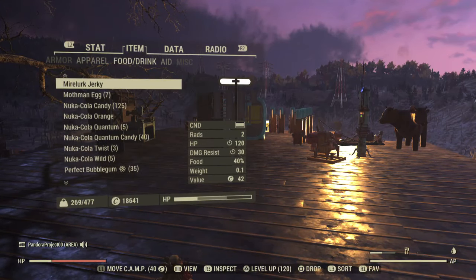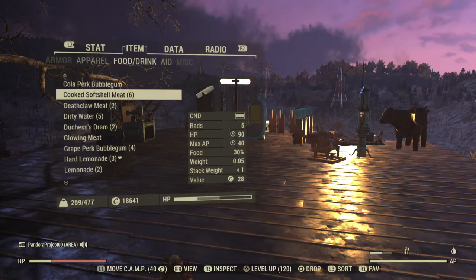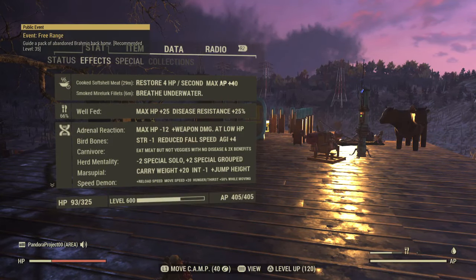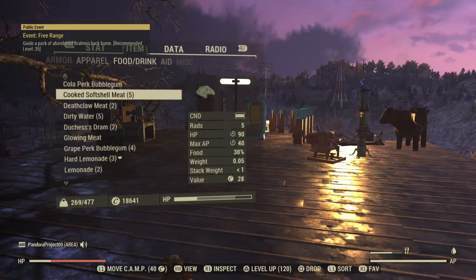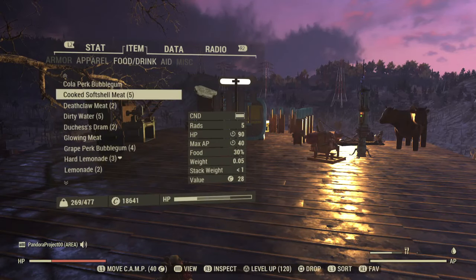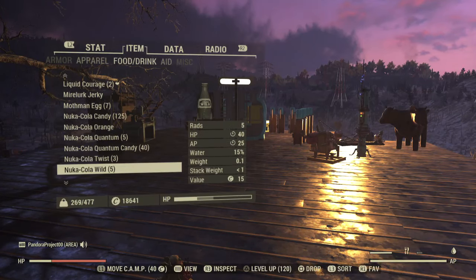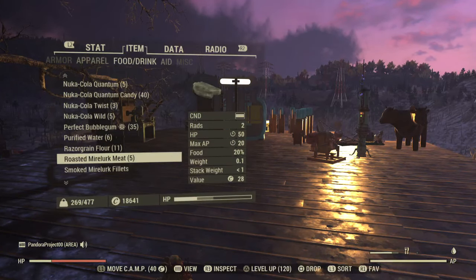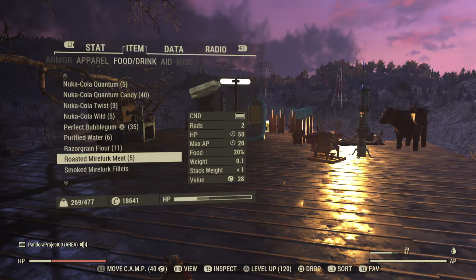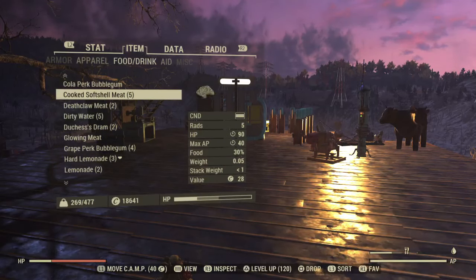Cooked Soft Shell Meat — this is the one you're probably going to get the most of. It gives you HP of 90, a max AP of 40, and lasts half an hour. The other item that will likely make up the majority of your drops is the Roasted Mirelurk Meat, which gives a max AP of 20 and a hit point of 50.